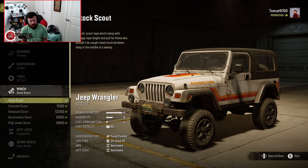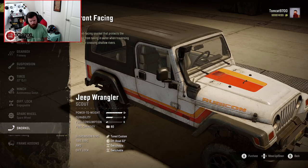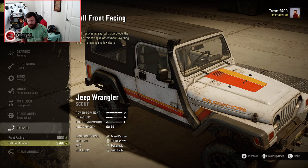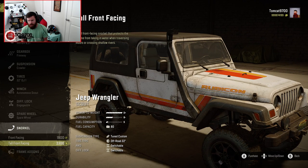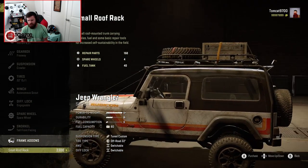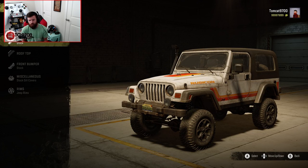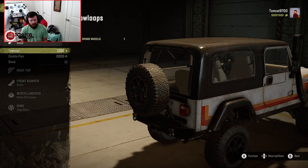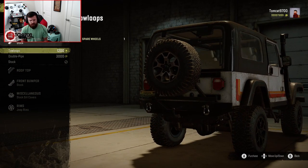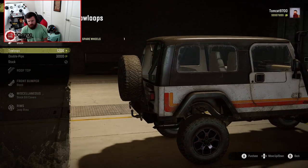We're definitely going to go with the Autonomous Scout winch on this thing, and Diff Lock Engageable is actually standard. There's a spare wheel on the back as well. We've got some really interesting snorkel options — I'm going to go with one that sits just a little bit higher. The small roof rack actually weighs it down quite a bit if you're going with the crawler suspension, so I'm not going to run that right now, but it is available.